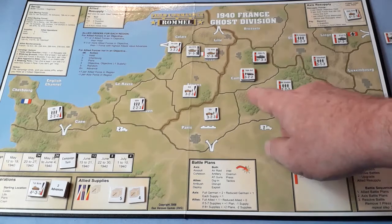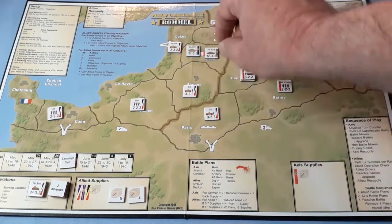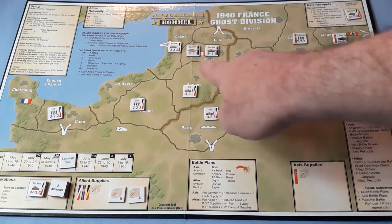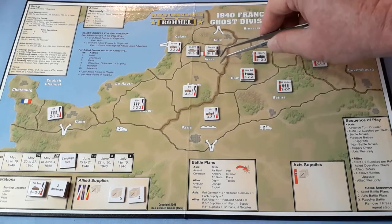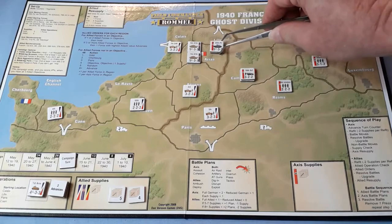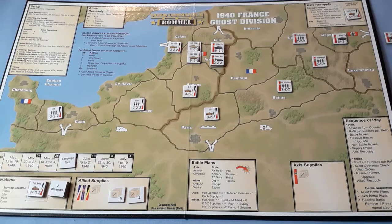I'm thinking of moving these two forces of panzers and artillery into Arras — another Allied objective. Quite a powerful force there but they will be using their defensive numbers. It's a bit risky, but we've got to take that objective to win the game. So let's have a go at it. We'll move those two units in and a battle will commence.